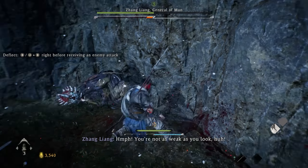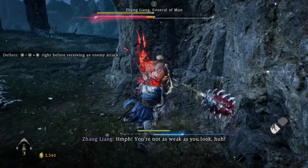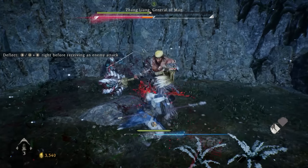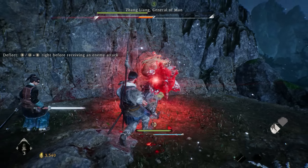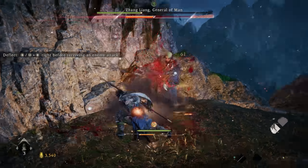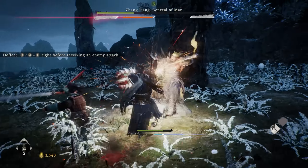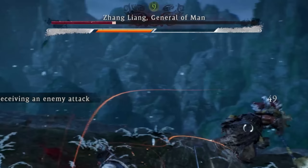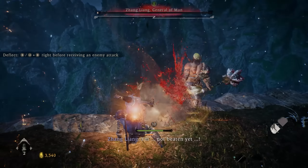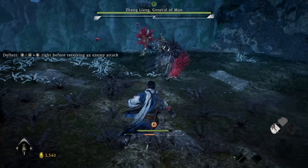One important thing to pay attention to is the boss's power attacks, where he'll glow red. If you deflect his power attacks successfully, it will actually add a bunch of chi to the chi meter up top. Once that fills all the way up, you'll be able to do a special attack on him that does a lot more damage than regular attacks — this is what you're going to use to defeat bosses a lot more. You can see that orange bar starting to fill up after you deflect a couple of attacks and hit him a few times. Once you fill up that chi meter, you have about two to three seconds to do that damaging special attack.